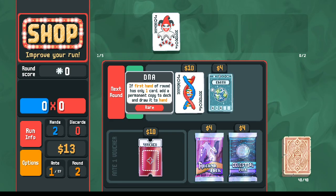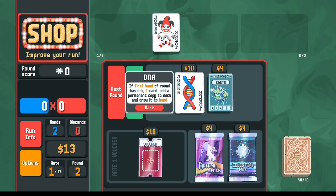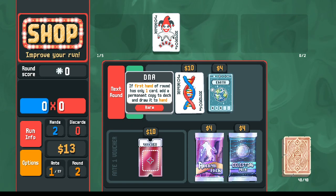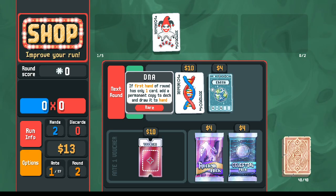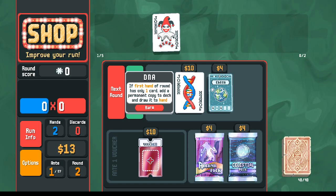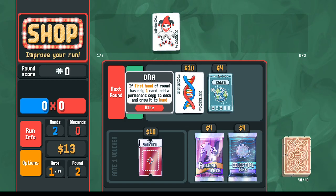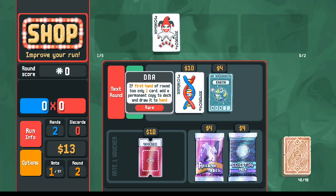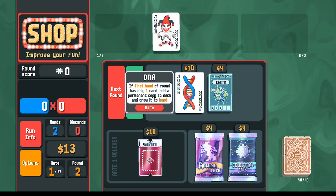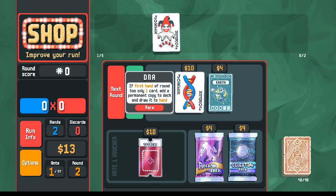We're offered the DNA here. DNA is helpful if you want to make five of a kind or more copies of just one card — useful also for flush houses, since you want three of a kind and a pair, so you can alternate to make a mix of different cards. I'm not going to take it though; it makes for a kind of weird run where you're spending hands making copies with DNA. It is a rare joker so it's good enough, and I wouldn't fault you for taking it, but for our demonstration of an average flush house run, in an average run you're not going to get the rare joker.